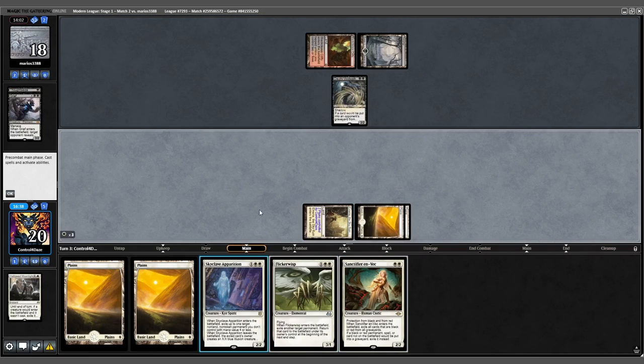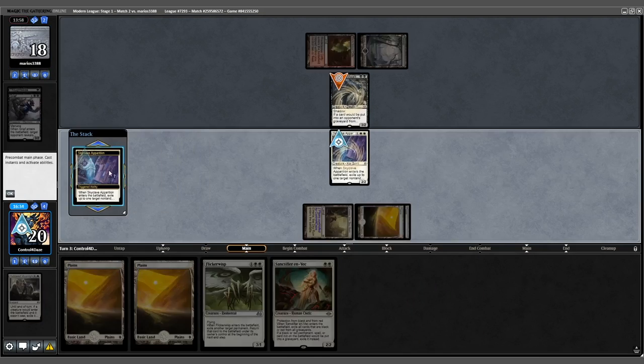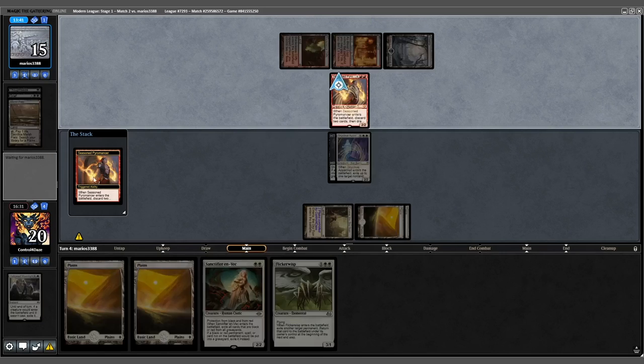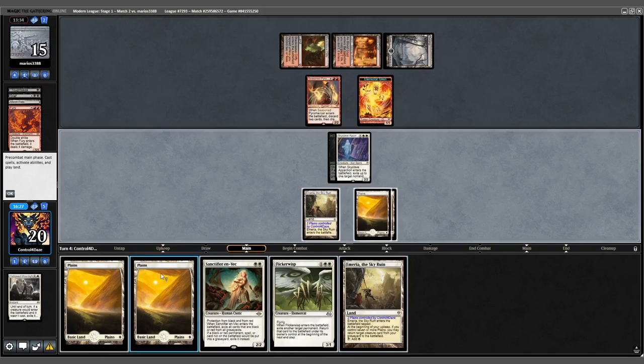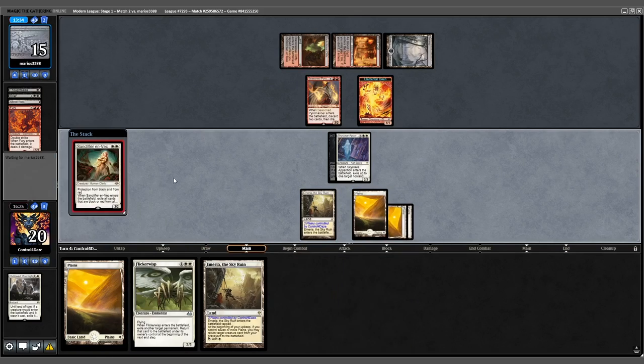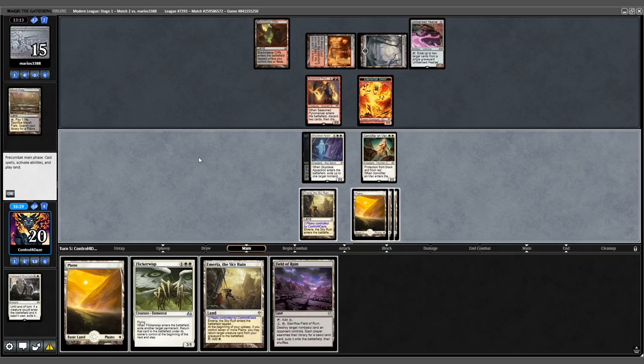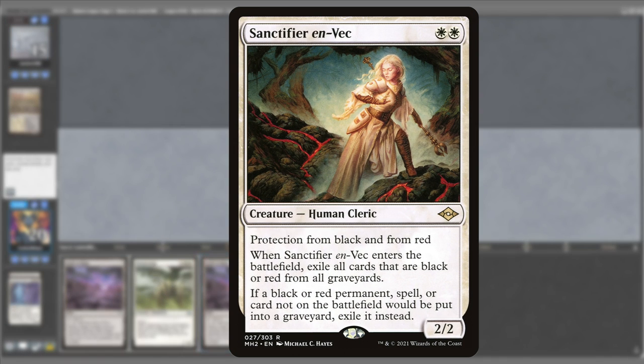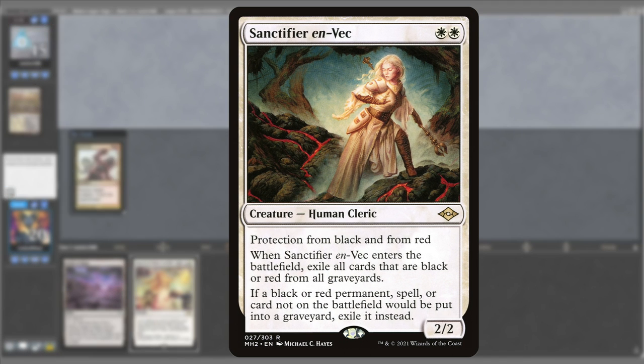We draw into a Sanctifier. Skyclave Apparition hits the Voidwalker. Opponent fetches a Bloodcrypt, plays Seasoned Pyromancer, discards a Fury, plays a second Emeria. We play a land into a Sanctifier and pass. As you'd expect against Black-Red Scam, an unanswered Sanctifier en-Nektara in play can stop their game plan dead in its tracks.